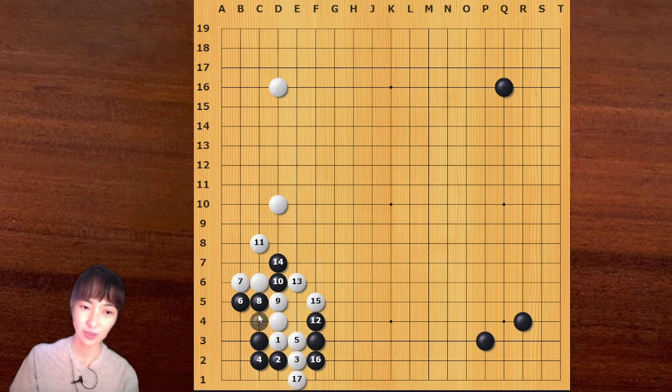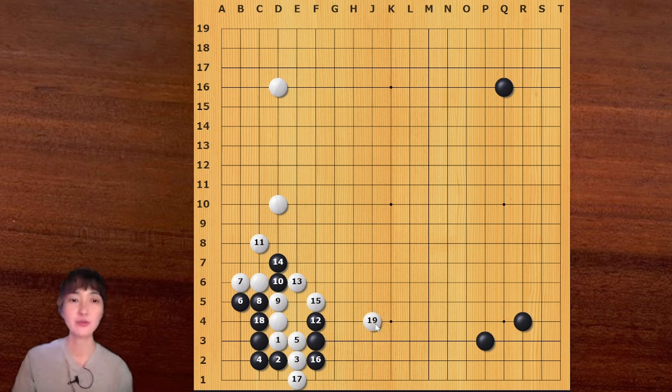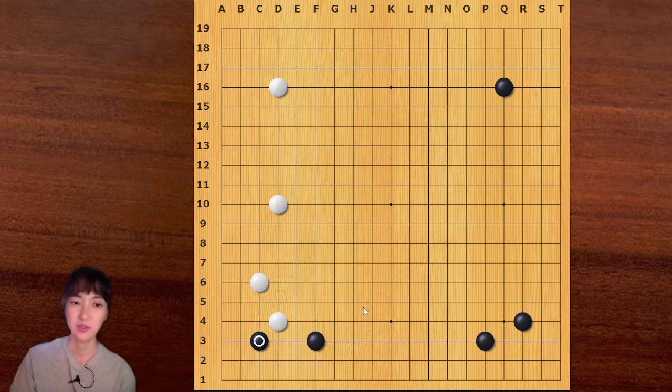Black needs to add one more move on the corner, then white can attack this group. This is not good for black. In this board position, if black goes here, this is an overplay - black cannot play like this. So in this case, for black, this or this is normal.